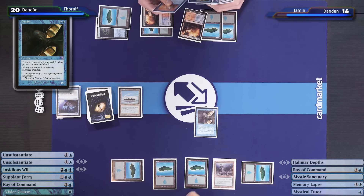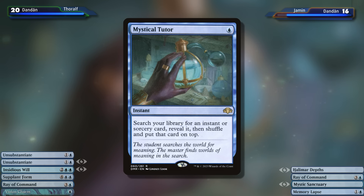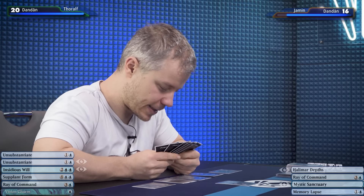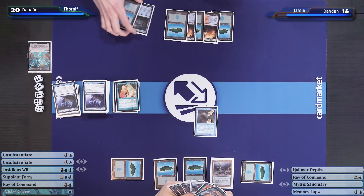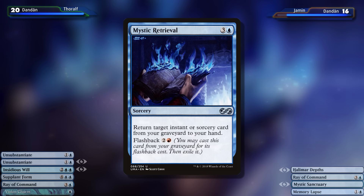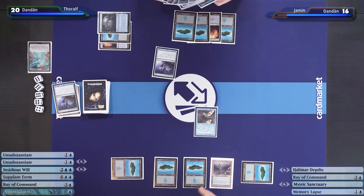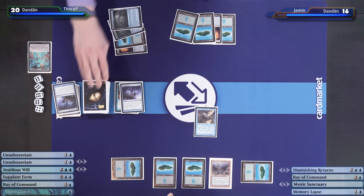I'll play a Dandan. At end of turn, I'll cast a Mystical Tutor to get myself a Mystic Retrieval. I could use Vision Charm here to mill the top four, but Jamin made the smart choice of using a flashback card on top of the library — even if I mill it, he can flash it back and I lose a card. I'll untap and draw. I'll flashback Mystic Retrieval to get back a Vision Charm. I'll play Mystic Sanctuary to put the Vision Charm on top.